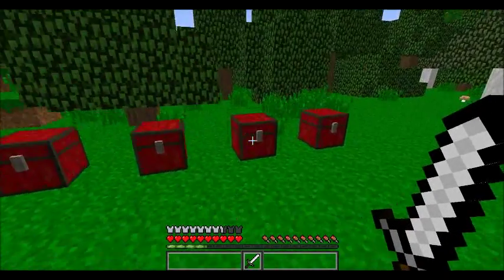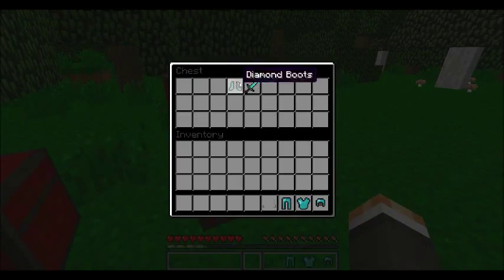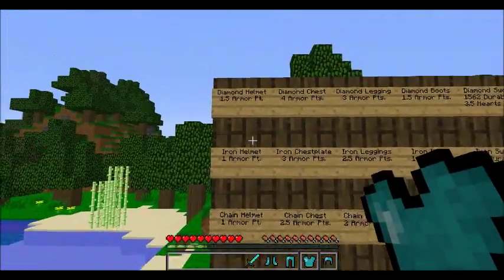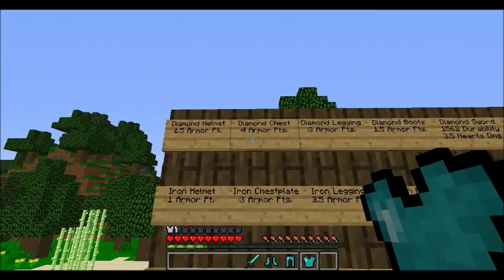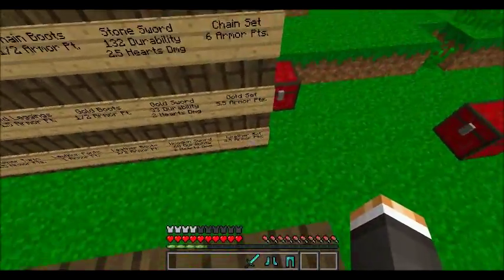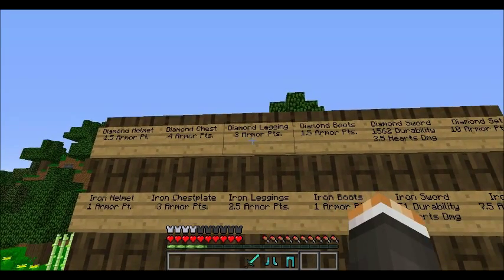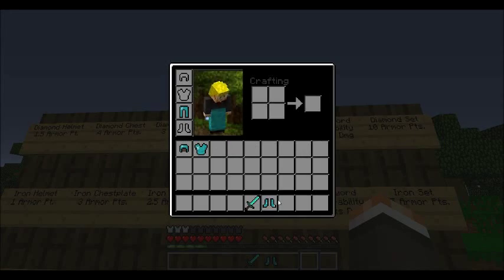The last armor type we're covering is diamond, the best armor you can craft in the game without mods — you can't make emerald or anything higher. The diamond helmet gives 1.5 armor points, the diamond chest plate gives four armor points — so just the chest plate alone gives more protection than an entire leather set — the diamond leggings give three armor points, and the diamond boots give 1.5 armor points.